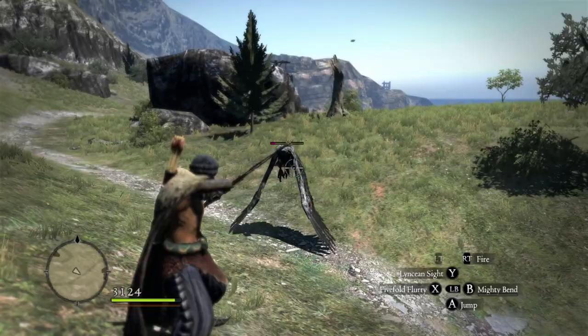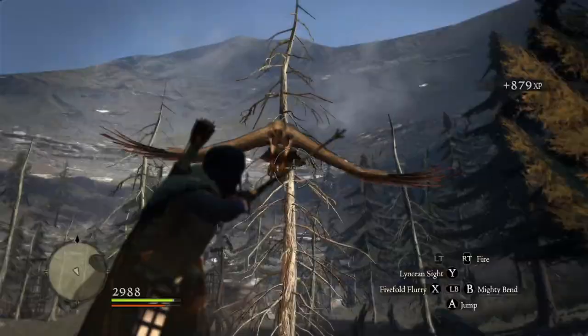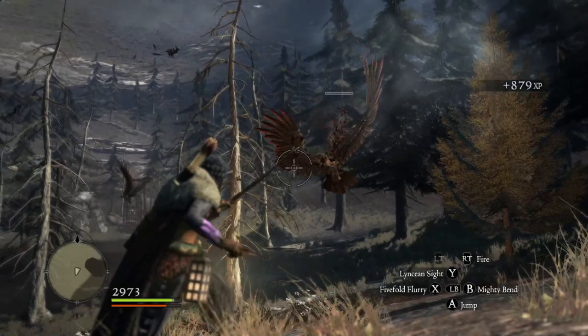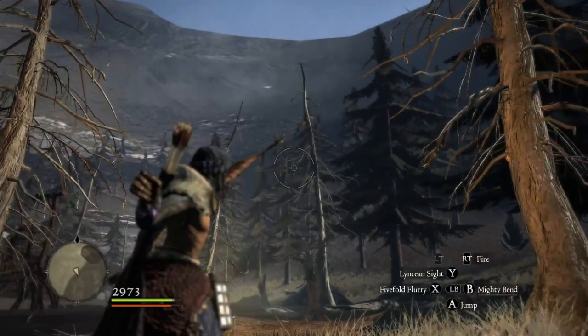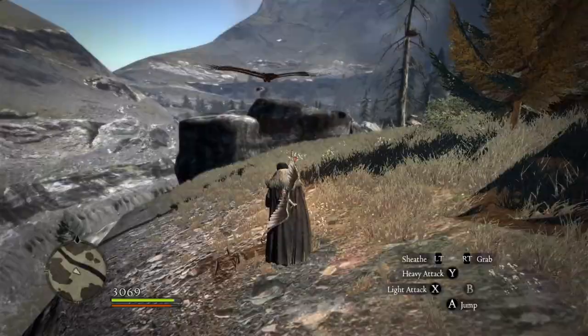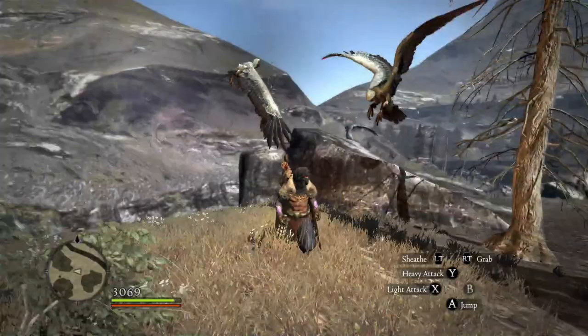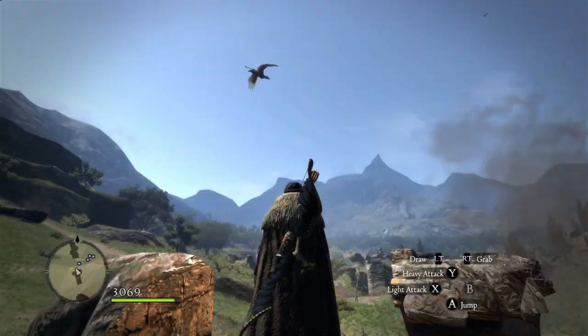If you hate flying enemies, then the Gryphon Bane is perfect for you. It's a short bow usable by Striders and Assassins. It's extremely light and deals more damage to Gryphons and any other flying enemy. Dragons are unaffected, but when you're facing harpies, gargoyles, bats, succubi, and sirens, your physical and magical bow damage are doubled, which makes it extremely effective against enemies in the air. Flying enemies can be a pain, and being able to take them down quickly is a powerful option. The bow is stylish as well.